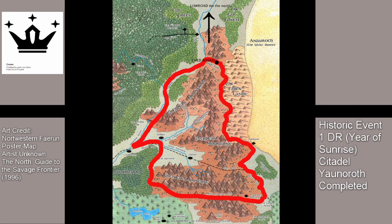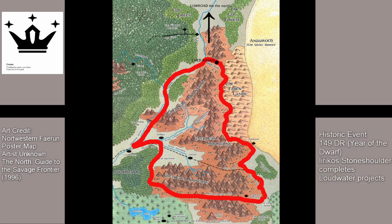In 1 DR, Year of Sunrise, the Citadel of Yor-Noroth was completed. In 149 DR, Year of the Dwarf, under the renowned builder Irikos Stone Shoulder, dwarves of Amarindar completed a stone bridge spanning the Dilimber River for their Erlani elf allies. This bridge now connects both halves of Loudwater. The bridge has wards maintaining its integrity, and an unintended consequence still exists: river trout trying to swim under the bridge are sent flying over the top. The bridge is called Flying Fish Bridge as a result.